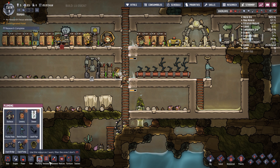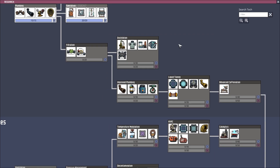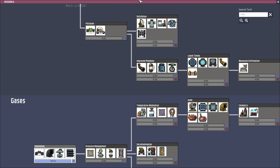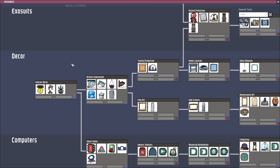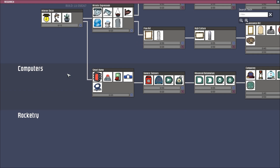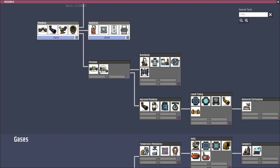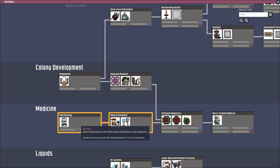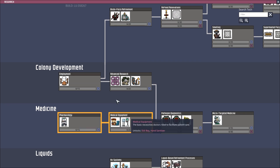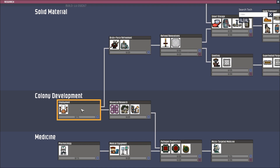The research is finished — we got some ventilation stuff. What do I want them to start researching next? Pressure measurement? Eh. Decor? Not yet. Let's do employment.